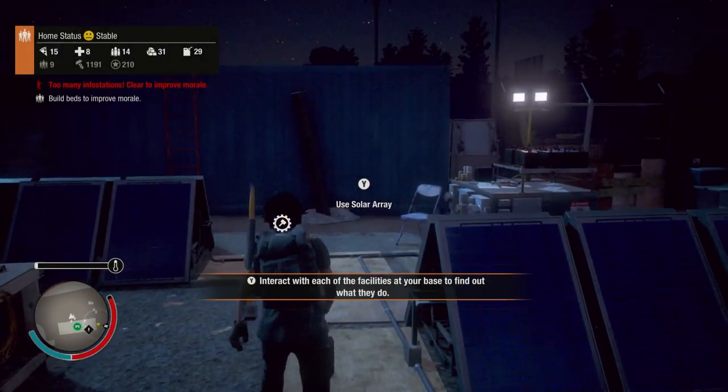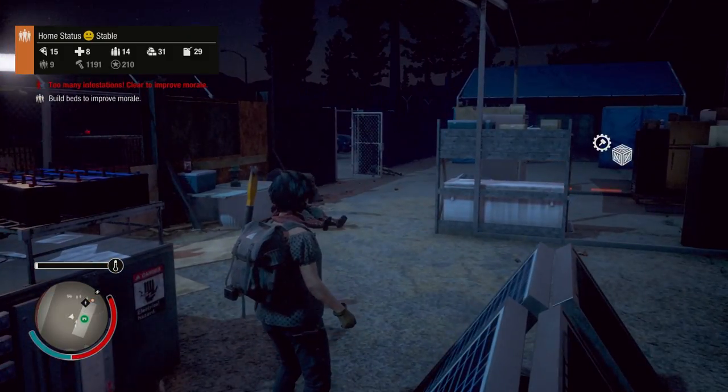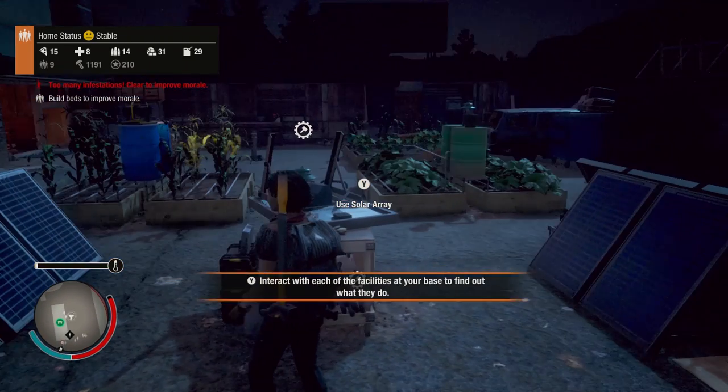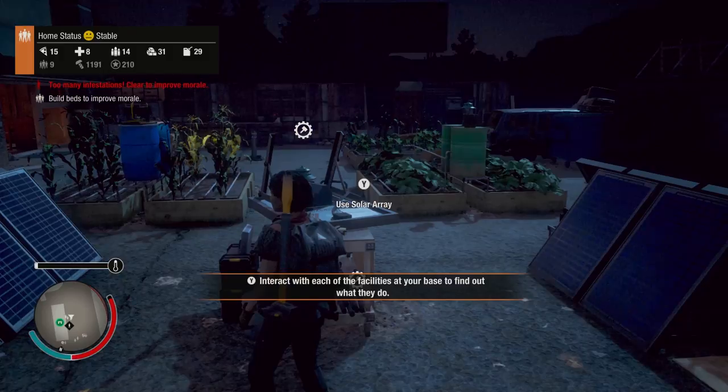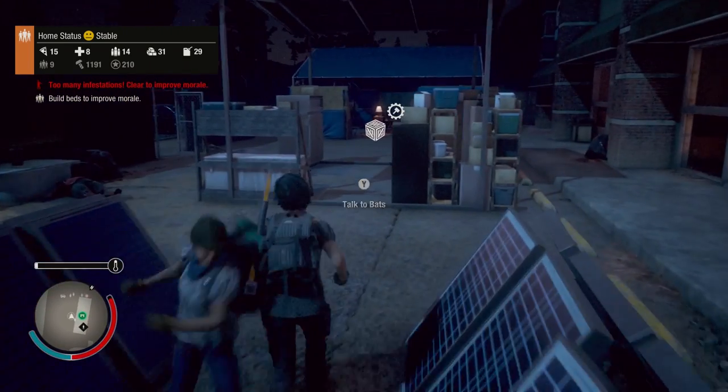Welcome back to the channel, welcome back to another episode of State of Decay. Today I'm gonna show you guys all the different ways that you can get power to your base. Power is super important — you can use it to upgrade your Command Center and do a lot of other stuff in order to basically move on. I think power is one of the most important things.